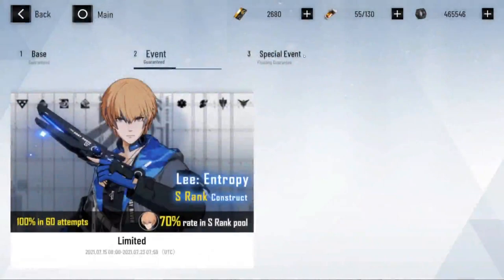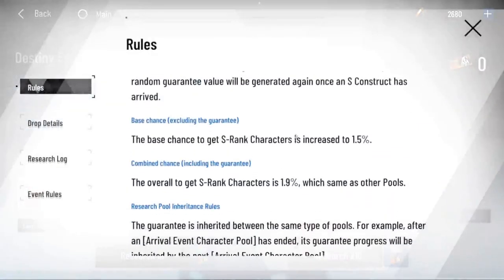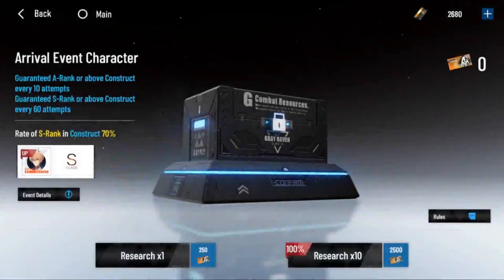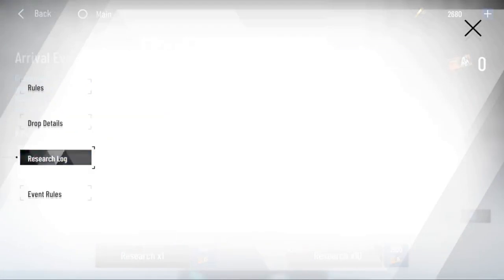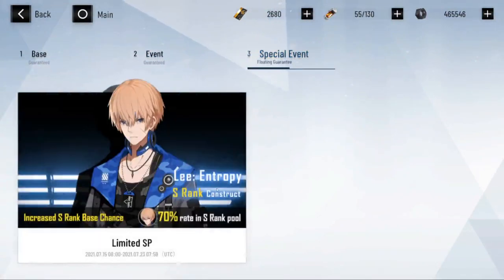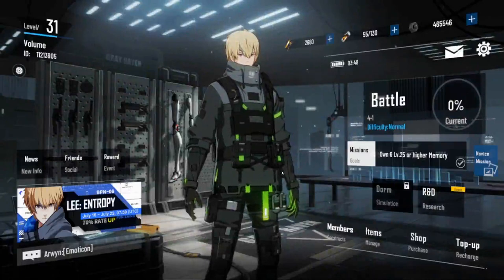This is the event banner and then this is the special event one. This character has a rate-up in this banner — all the characters are still in there but he's the rated-up one. The other event banner might be guaranteed. I'm guessing one banner is where new characters go as a rotating standard banner so you can focus fire them, and the other might be an event banner for new characters in the future — but that's me speculating.